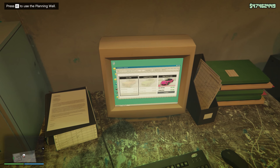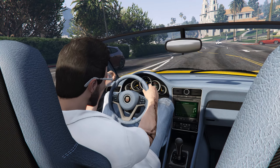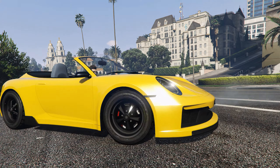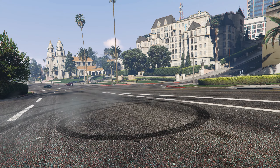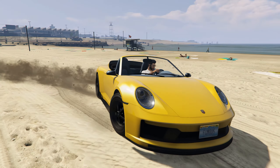If you own a Salvage Yard you should start a mission with a very specific icon — you can see it on screen right now — which represents your ability to claim the stolen car instead of just being able to salvage it for parts or sell it to Yusuf.